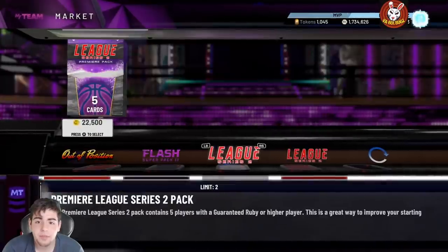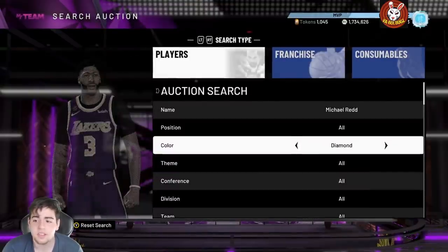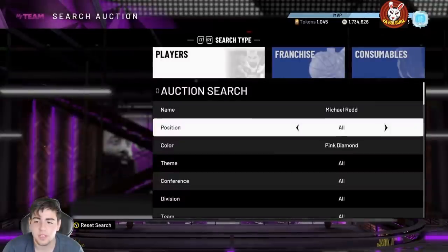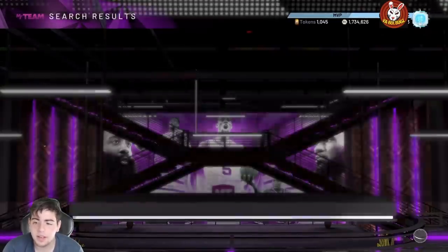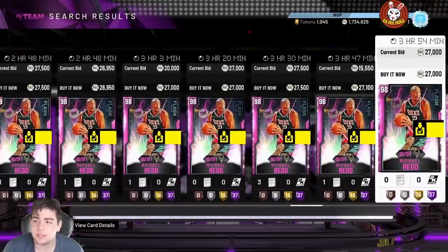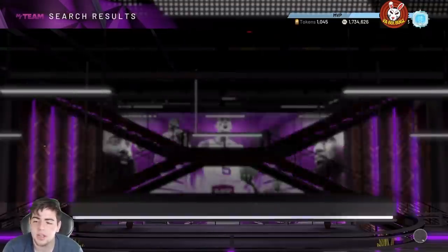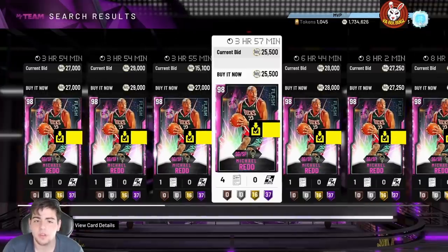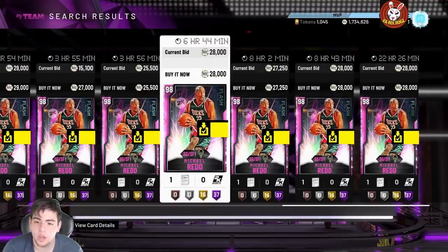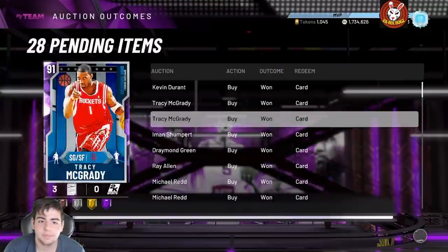If you guys did not know, yesterday they had flag super packs out — which they still do now — and you could have made thousands and thousands of MT simply by listening to my video I released yesterday. I've made over hundreds of thousands of MT. It's simple — I'm going to tell you how I did it. First off, I picked up about 10 Michael Reds, which is equivalent to around 200,000 to 220,000 MT. He's around 27K right now, and I got all mine for 21,000 and under.